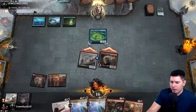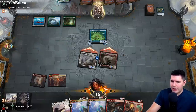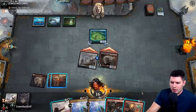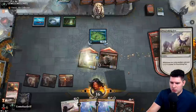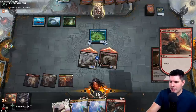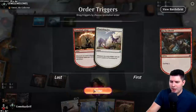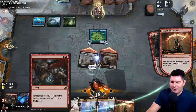Hitting this land is really important. We know they only have counterspells, so if we get to Zenith Flare we should just win. We're going to try to get as much damage with Flame Blade Adept and just dig for lands. I'm pretty sure they're going to bounce this. Come on, land — it's been a while since we drew one.